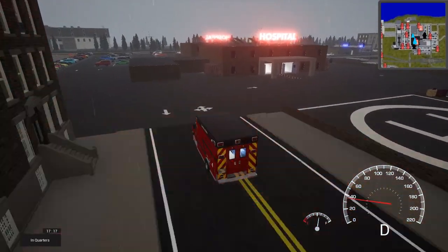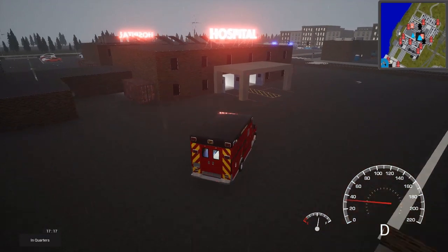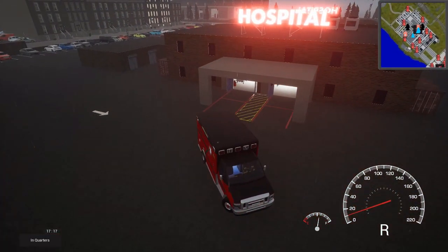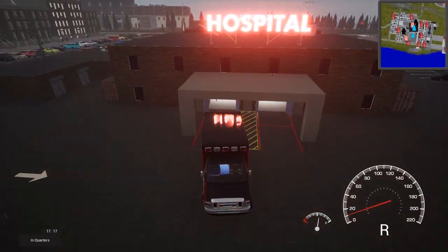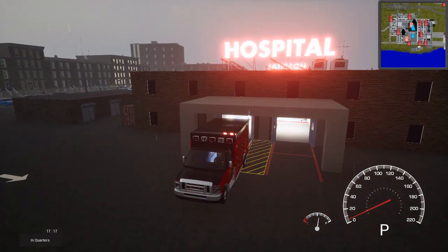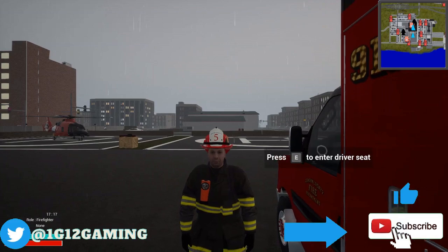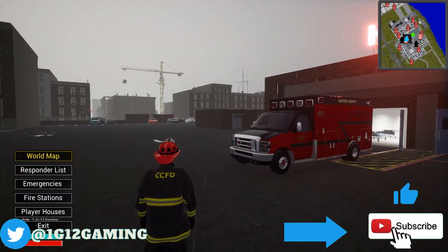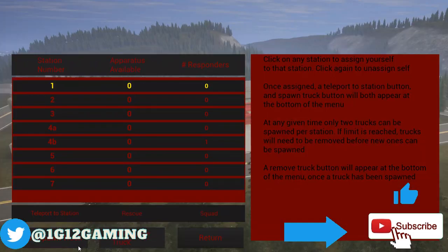Just like you would in real life. That was a horrible turn. And then you're just going to drop the patients off here. As of right now, the life squad spawns in Station 4 and Station 6. So now Station 6 is set up with the squad and the engine.